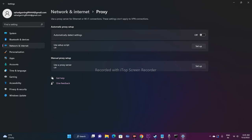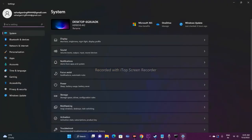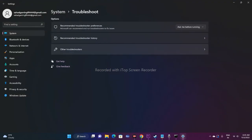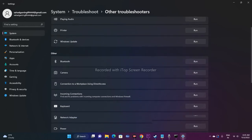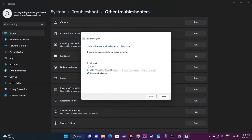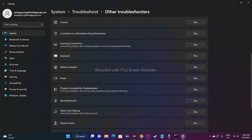Step seven is to run the Network Troubleshooter. Go to Settings > System > Troubleshoot > Other Troubleshooters. Find 'Network Adapter' and click Run. If any problems are detected, select the relevant option and click Next — the troubleshooter will fix issues automatically. Run the troubleshooter and fix any problems before moving on.